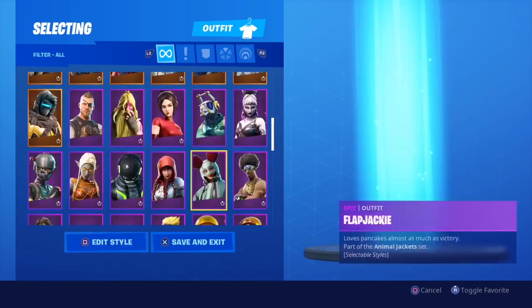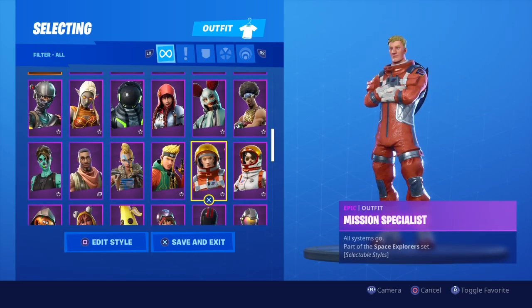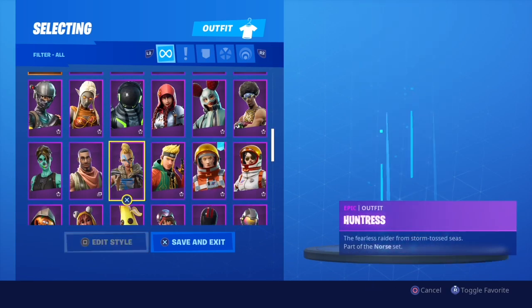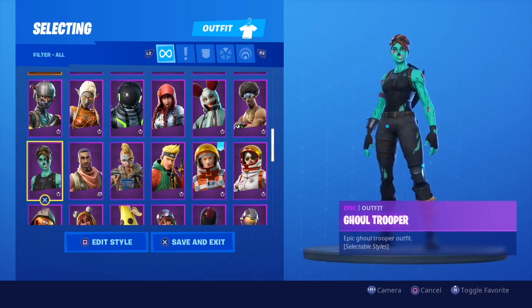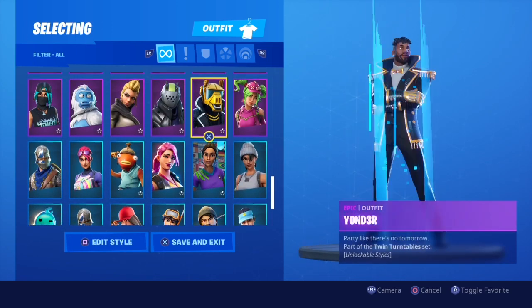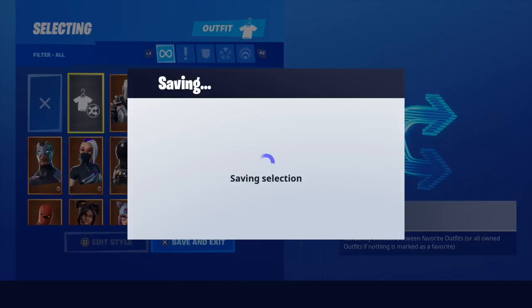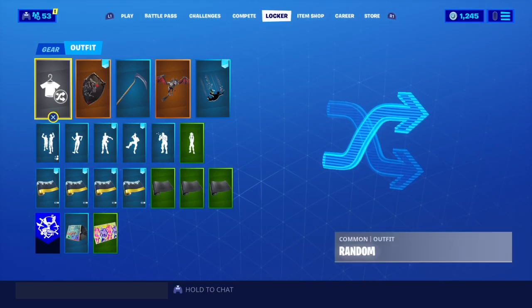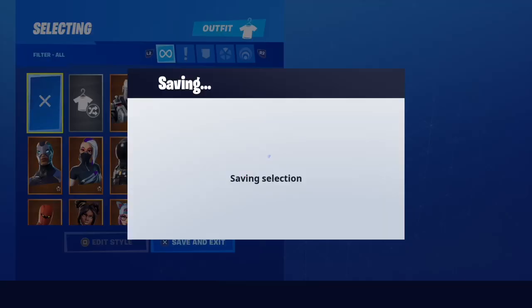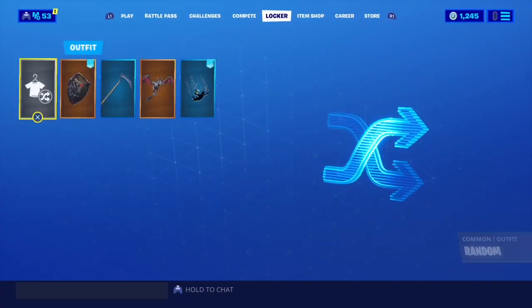So what you want to do is go into your locker, go down to the Mission Specialist, you want to favorite it, and favorite any other random skin. I'm just going to favorite the Goal Trooper for example because I know it works with that. And you want to favorite the Poised Playmaker as well. Then what you want to do is go and switch back to default so it registers. Go on random, and then see how I got the space suit skin. What you want to do is go back onto default and make sure that you get the song skin first, or then this will not work.